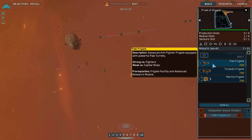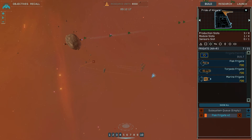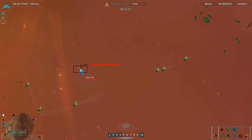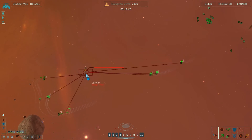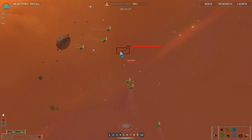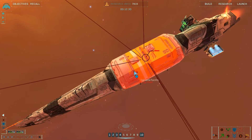Want one of those. Want two of those. Under fire. Oh, there is another carrier. Great. Group 1 has defeated the enemy. Attacking capital ship. We've got a situation here.